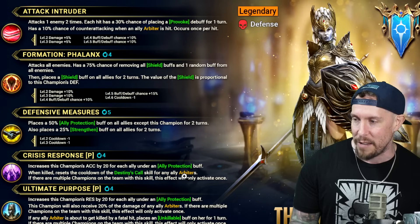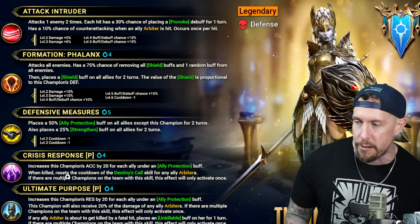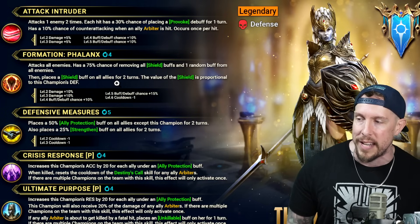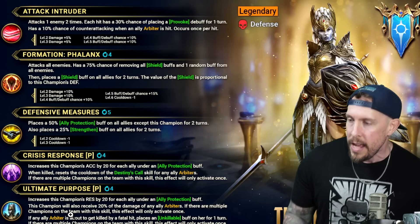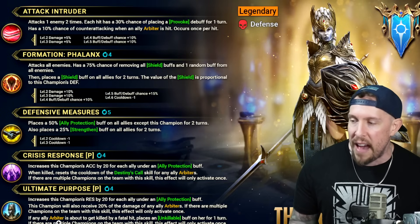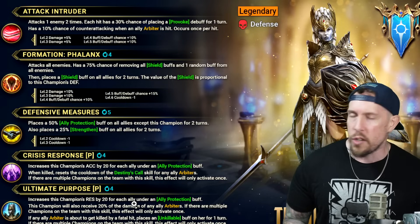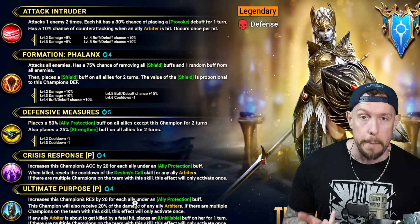On Ultimate Purpose, the second passive increases the champion's resistance by 20 for each ally under ally protection. So accuracy and resistance are both going to be increased by 20 for each ally under ally protection — which is nice, but specifically accuracy because we need to remove shields, a random buff, and land the provoke. This champion will also receive 20% of the damage dealt to any Arbiters on the team. And if ally Arbiters are about to get killed by a fatal hit, places an unkillable buff on her for one turn — on a four-turn cooldown. So we're also protecting and keeping Arbiter alive via the unkillable.